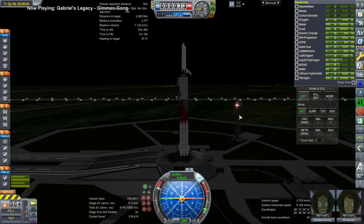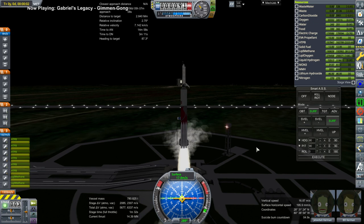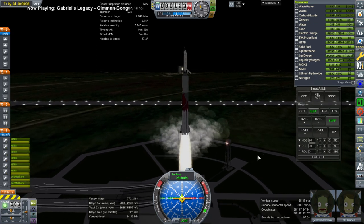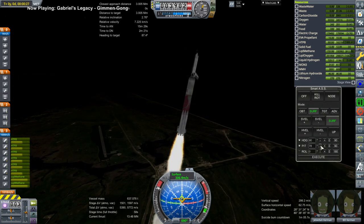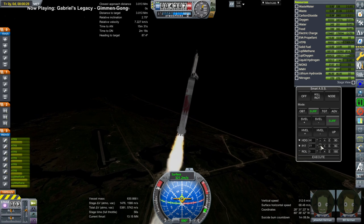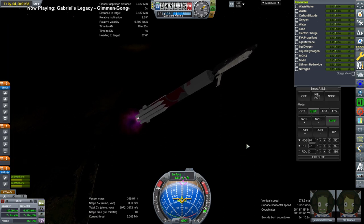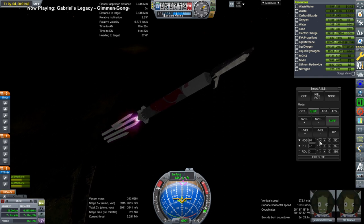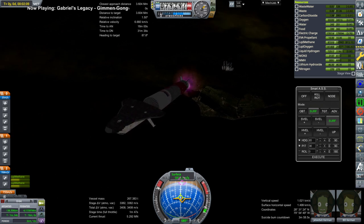I decided to use the Taurus spaceplane on the Vulcan Centaur to find out. I added little fins to the Vulcan Centaur - even though previously I tested the Taurus spaceplane on it and managed to get it to orbit, it's really hard to control because of all the aerodynamics going on with the spaceplane - so I added little fins to the bottom to stabilize it. We have Jim and Bill on board, and boosters will separate momentarily. The Taurus spaceplane has more than adequate delta-V to rendezvous, but there is also the re-entry question - I decided to test re-entry in Principia as well.